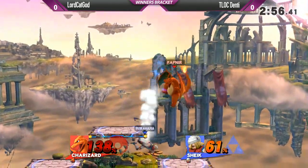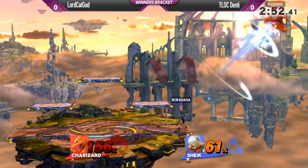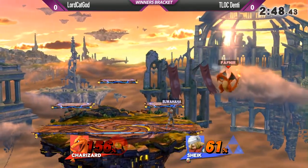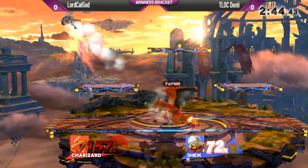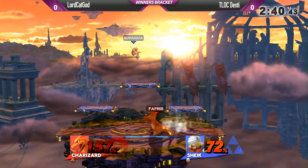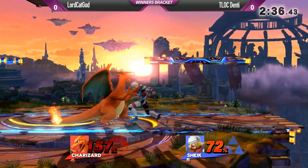These guys have great movement, but they're reading each other so well. Lord Cat God's been doing really well. I haven't seen much of his Charizard — he's been going a lot of Duck Hunt from what I've seen in previous tournaments, but it's nice to see other characters from him. There's somewhat of a percent difference, but Charizard being the heavy character against Sheik who has kill trouble, this might as well be an even game.